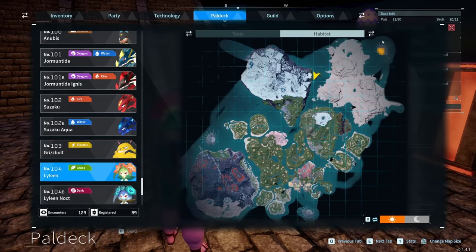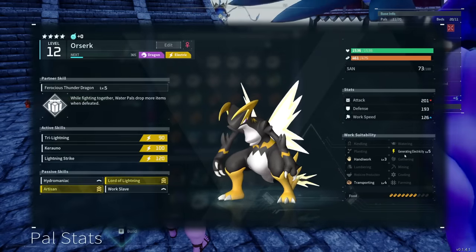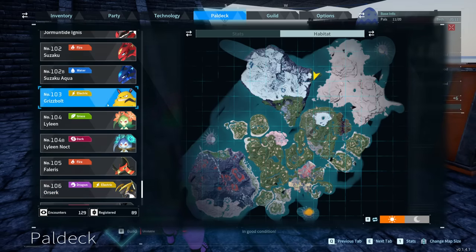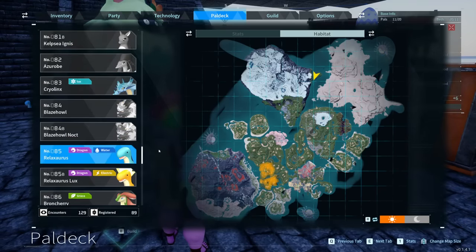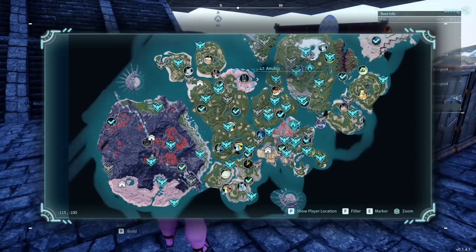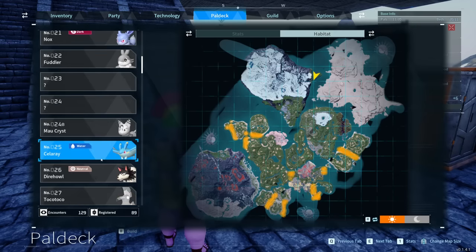Then we have Electricity, and the only pal capable of level 5 Electricity is Orzerk, who also gets upgraded to have level 3 Handiwork and level 4 Transporting as well. To get this one in the wild, it is again a rare spawn on Wildlife Sanctuary number 3, or you can breed it up earlier from a combination of Grisbolt and Relaxaurus. After that is the Handiwork suitability skill, and the pal capable of level 5 here is going to be Anubis, the pal that everyone loves around the base who can be bred from a surprising amount of early game combinations. When fully condensed, he goes to level 5 Handiwork, level 4 Mining, and level 3 Transporting, which is a pretty strong combination. You can get them naturally from an alpha world boss spawn around level 45, or you can do various earlier game breeding combinations, with the most consistent early game one being Relaxaurus with Celerae, both of which are available quite early on.